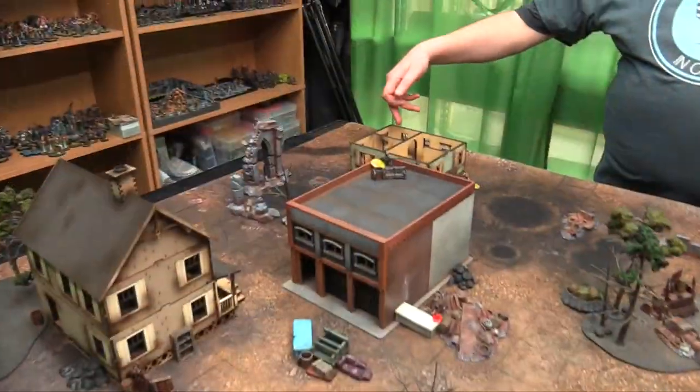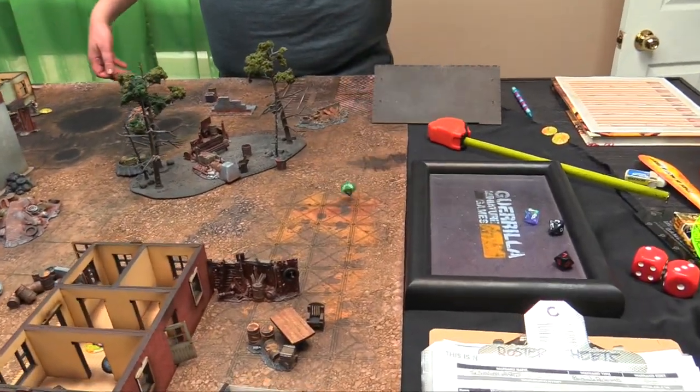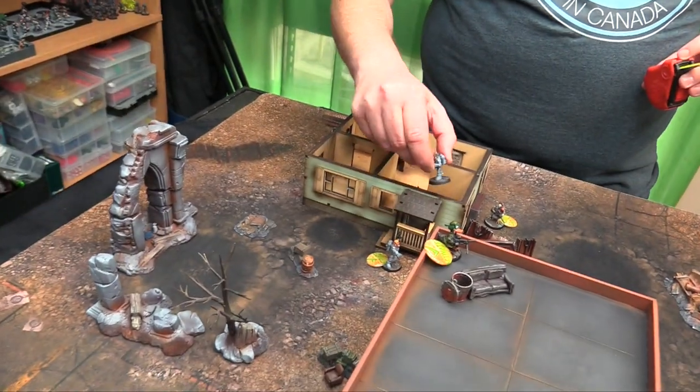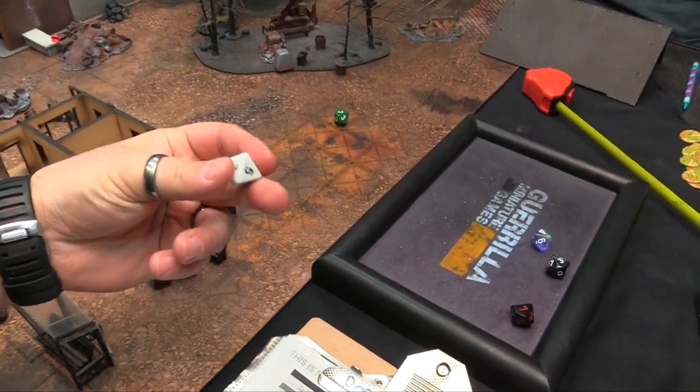Dr. Swinepork activates on a 4 — Metal 6, gets it — passes Piggy out the door and down behind the boss. And that's the end of Turn 1. All finished counters come off, and we go to Turn 2.